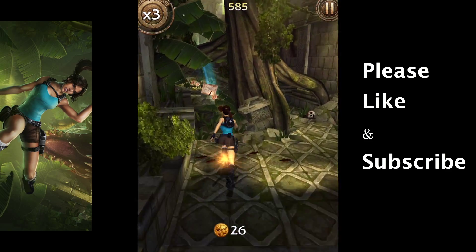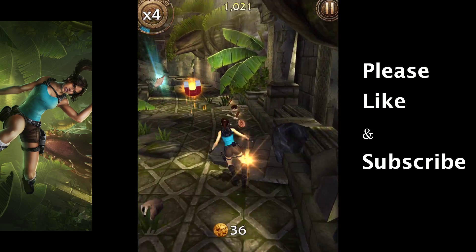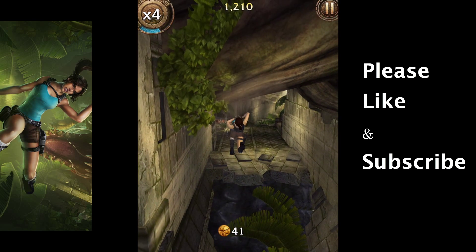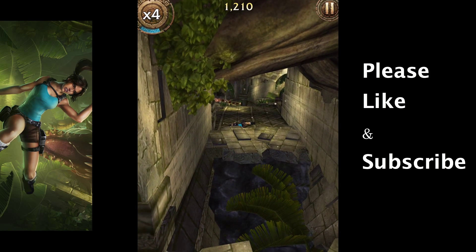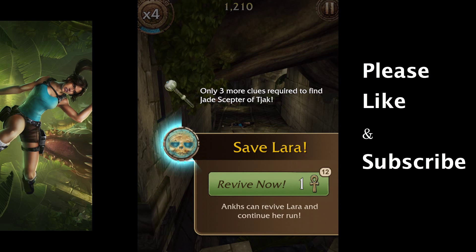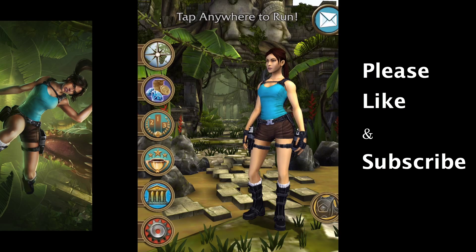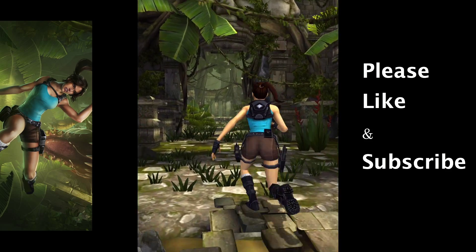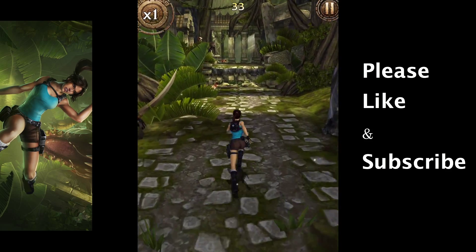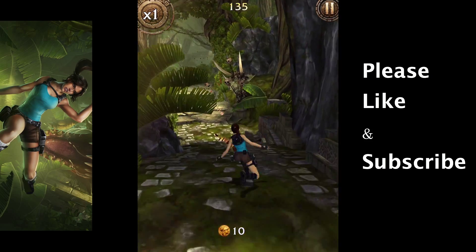It looks like she's collecting coins, though I'm not sure what they're used for just yet. I think that was where I was supposed to wall jump or wall run. It's kind of difficult because you want to jump when you see a gap coming up — your instinct is to jump based on the other games that are just like this. So it takes some getting used to.